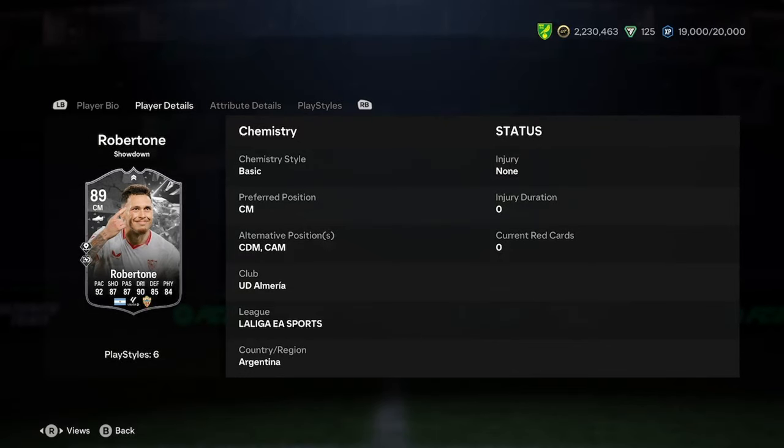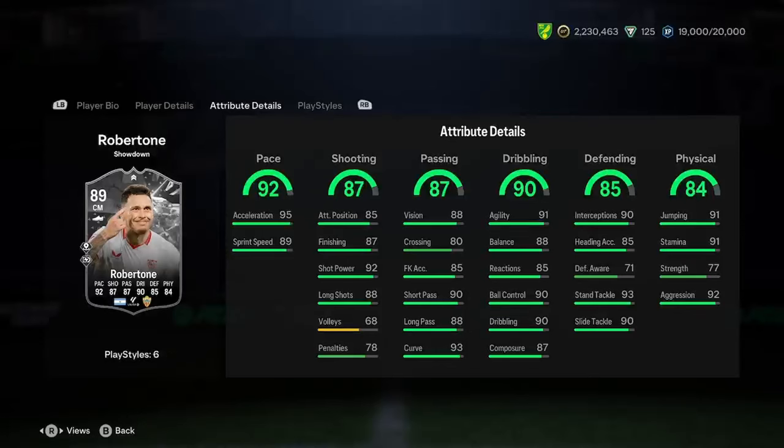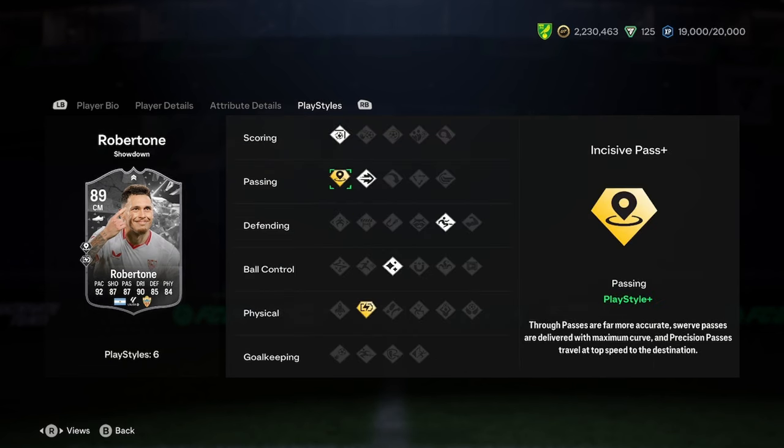In terms of the showdown, it is Sevilla versus Almeria, and I do think Sevilla will win, but Roberto is not a bad card — he's actually just off his base. He's got really good pace with 95 acceleration and 89 sprint speed, which is really good for a centre mid. Shooting's decent, passing's great, dribbling's great, defending's actually really good as well, and physicality is again really good.